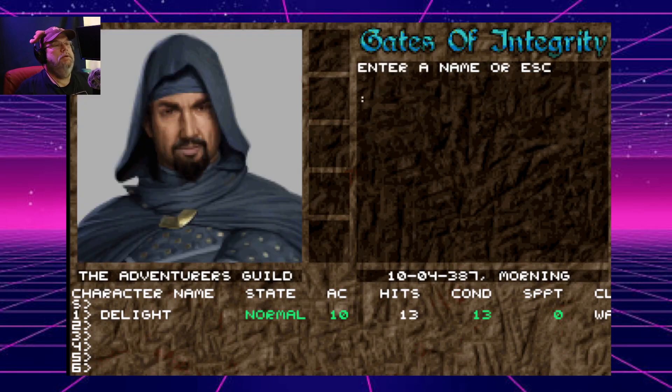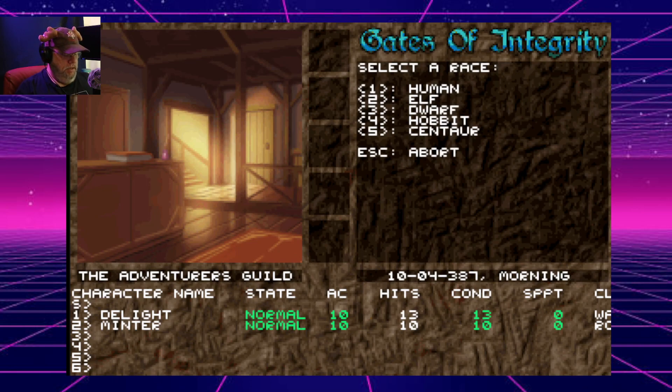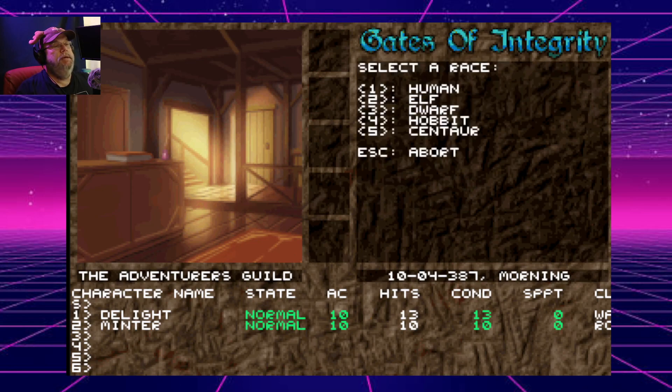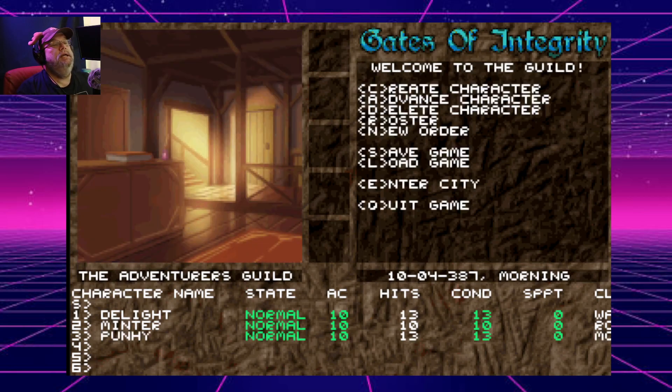Let me create very quickly — I'm doing this quickly. Create a character, let's go with a male Elf. Yeah, let's go with a Rogue. I'll call him 'Minner' — I'm just making these names up. Let's create another character — female Centaur. Oh, I could be a Warrior Centaur — that's kind of cool. And a female Hobbit as a Monk — I'll name her 'Punny.'